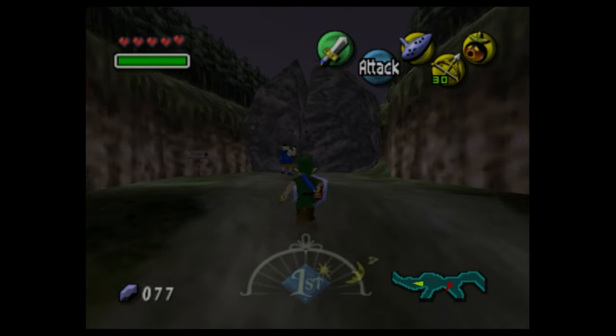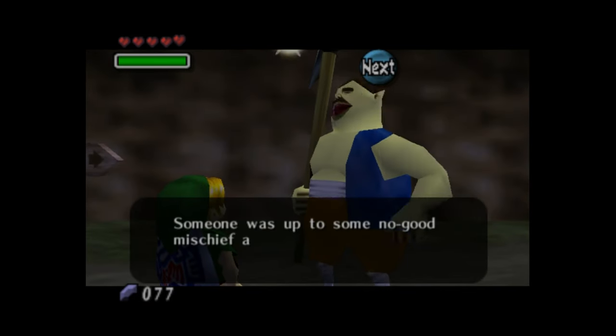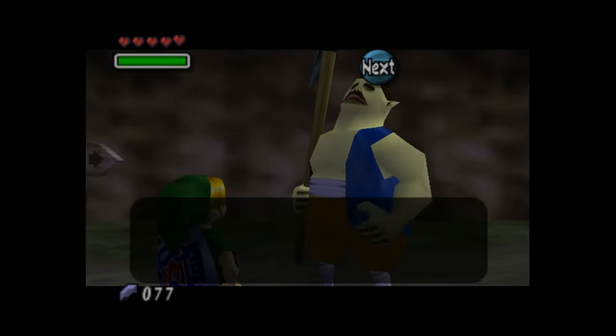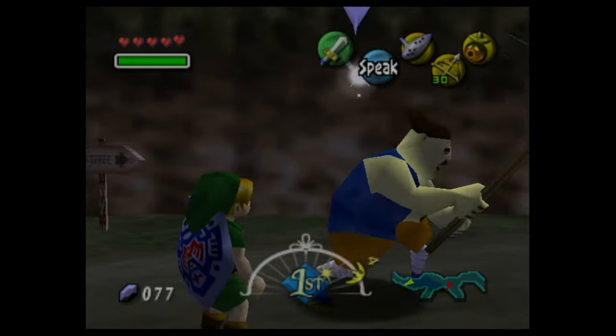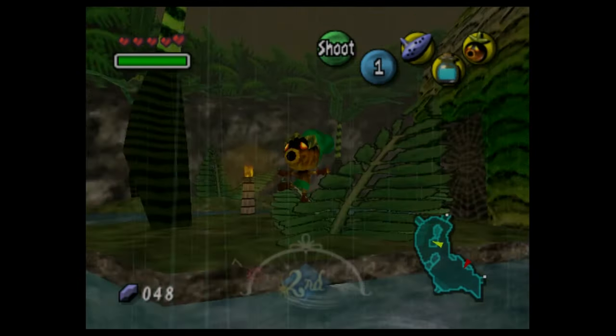The hood is found at Romani Ranch west of the swamp. However, a massive boulder blocks the entrance to the ranch, and without some serious explosive power, players have to wait until the third day for it to be cleared. So to pass time, I first paid a visit to the Fearful Spider House.